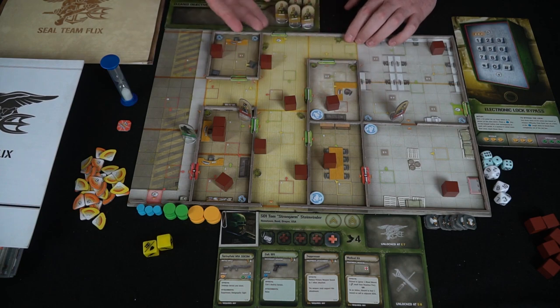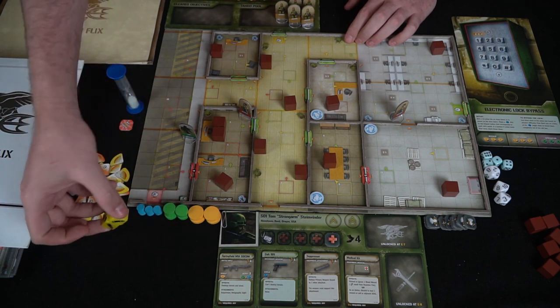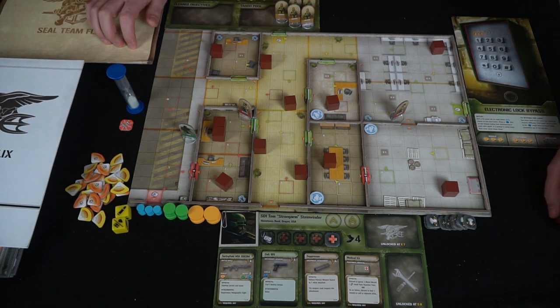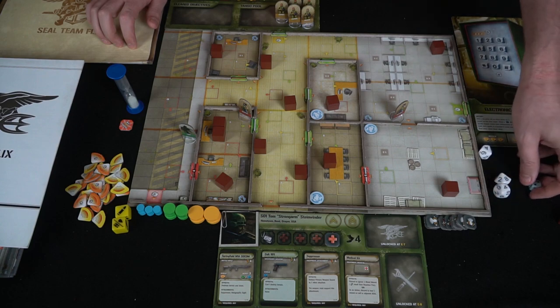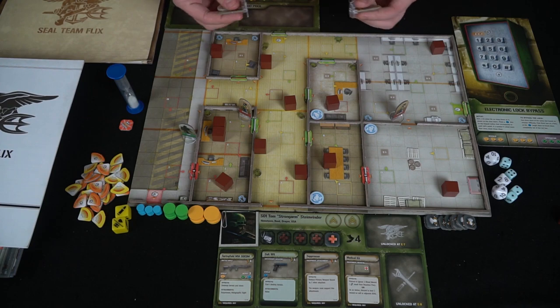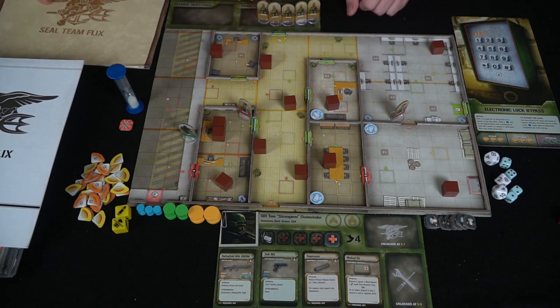The mission will also tell you where to place the sentries. Your timer is set, sound tokens are on the side, and you have your bullets and the dice the bad guys roll to do damage to you. Over here is the tango pool — there will be five tangos for this one-player mission. These guys will go onto the board and move around trying to shoot you, especially if they can hear you. This mission calls for 16 rounds.